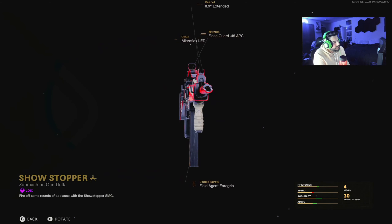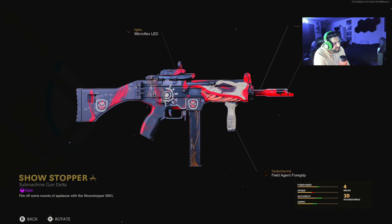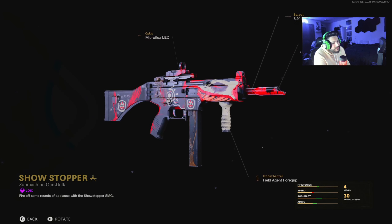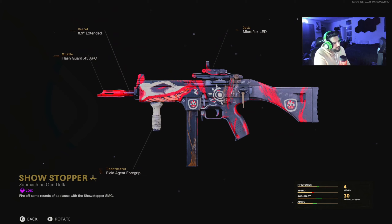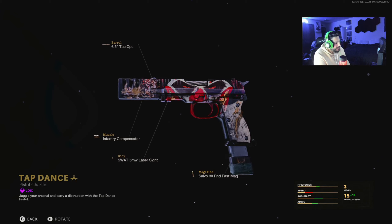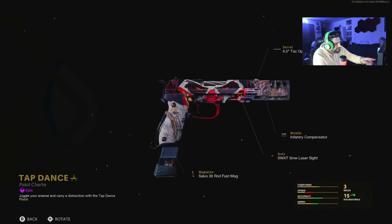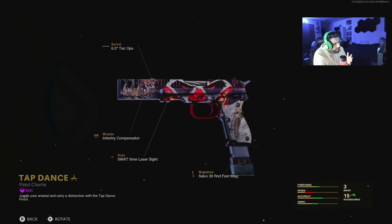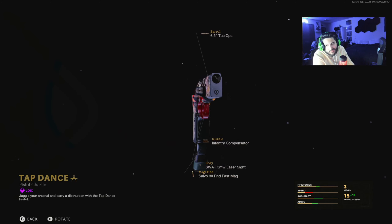First blueprint you get is the Showstopper, going with that clown theme. You see a little clown face on top with some freaky teeth. There's a hand-drawn clown thing in the middle and the back. It's got the Microflex LED 8.9, extended flash guard, 0.45 APC, and field agent foregrip — only four attachments. It's got that red, white, and black color scheme with a lot of tick marks. Second thing you get is the Tap Dance pistol, again with that clown face theme — just the clown eyes and a little bit of teeth. Tick marks on it, same color scheme. This only has four attachments: 6.5 TAC Ops, infantry compensator, SWAT 5MW laser sight, and a Salvo 30 round fast mag.